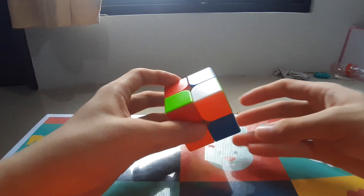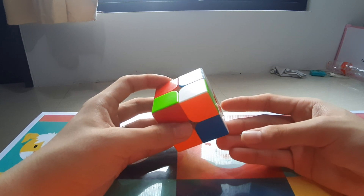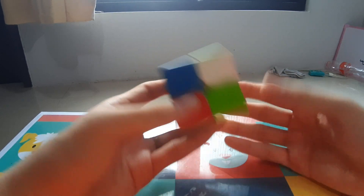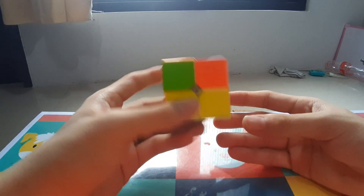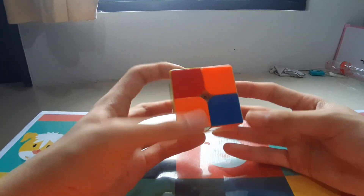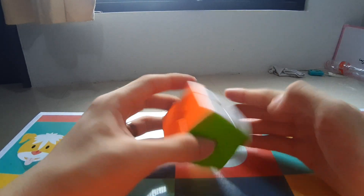That wasn't the only solve with an anti-sune as the CLO. So this is the fourth solve, which is the worst solve, which is a 1.26. I don't know how a 1.26 is a worst solve of an average, but eh. This is probably the simplest out of all of them — it's just a 1 move layer to this EG1 case. Nothing special about that.